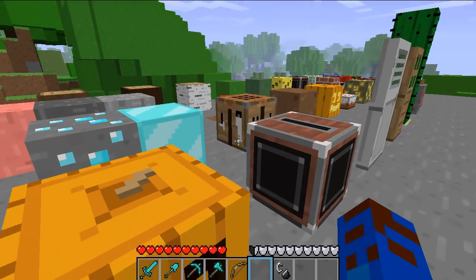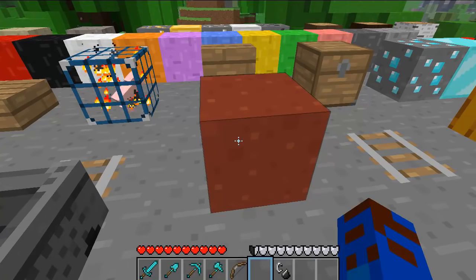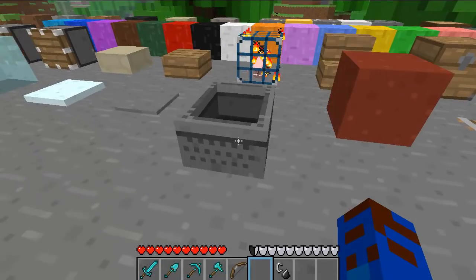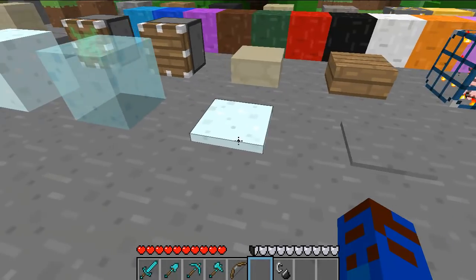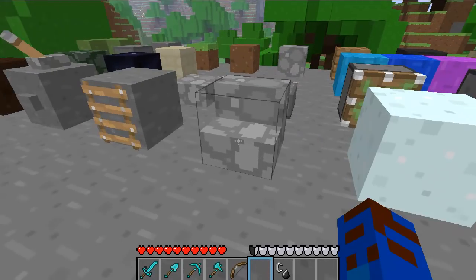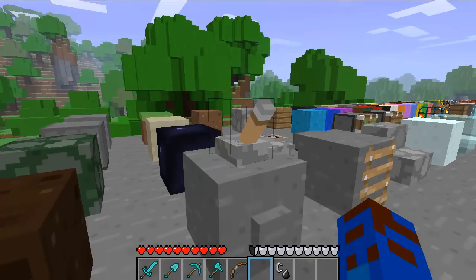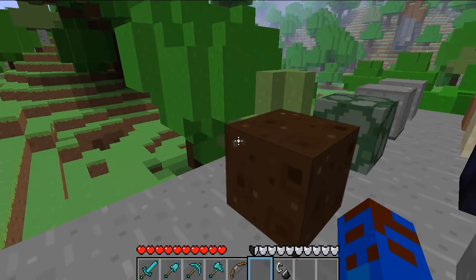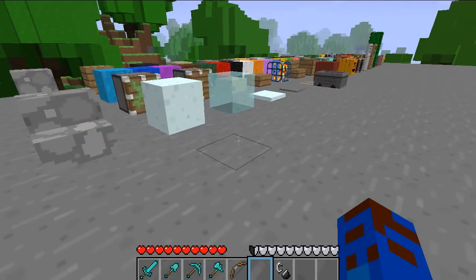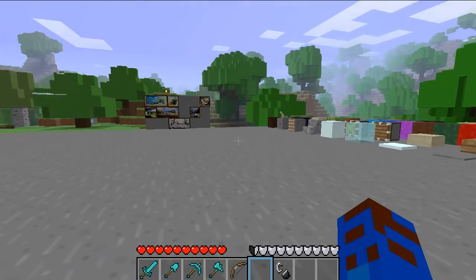That was a jack-o'-lantern over there, and this is just a regular pumpkin. Rails, this is soul sand — the one that makes you slow when you walk on it. Mine cart, pressure plate, snow, ice, snow block, stone stairs, that's a ladder, lever and button. And then I think this is the soul sand — I don't know, I think that's red wool or a different type of wool, I'm really not sure. I haven't been playing on this texture pack too long.